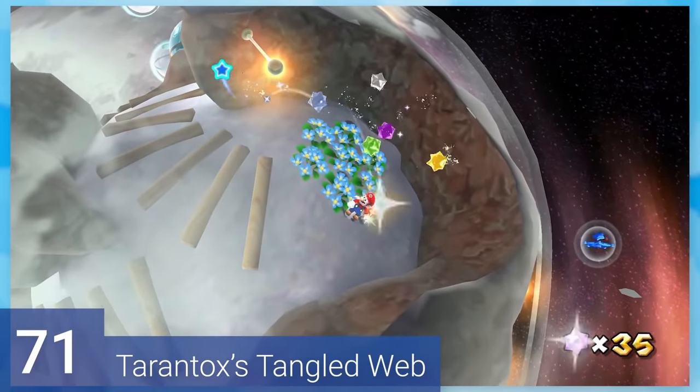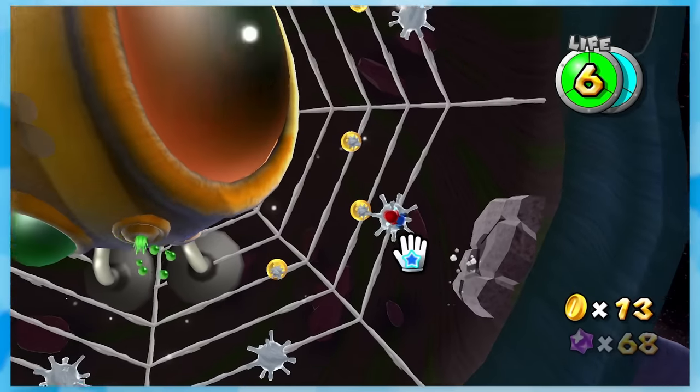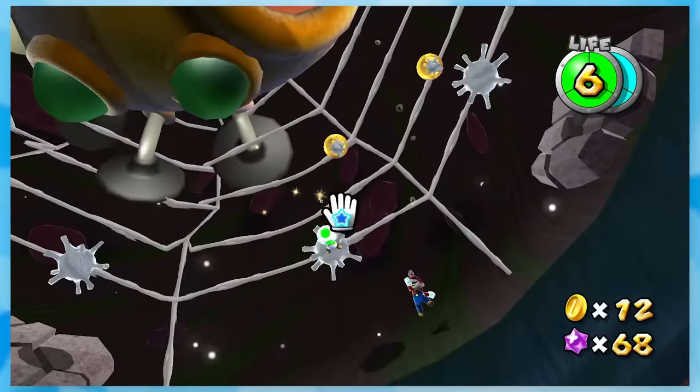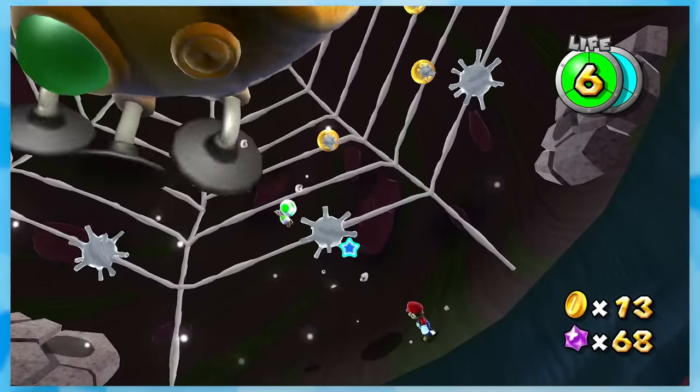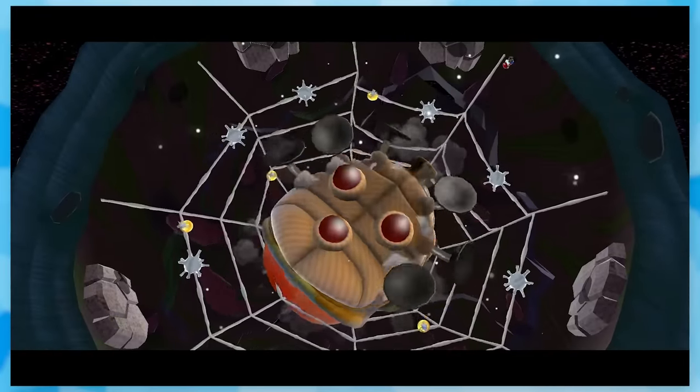71: Tarantox's Tangled Web. After roaming inside this glass planet and getting all sticky in the sling pods, you'll land in Tarantox's nest. The idea is to get caught in a sling pod and smash through the spider's ass. You can also use a green toad to attack — I never knew you could do this. You'll hit the weak spots on the stomach and he's gone after two phases.